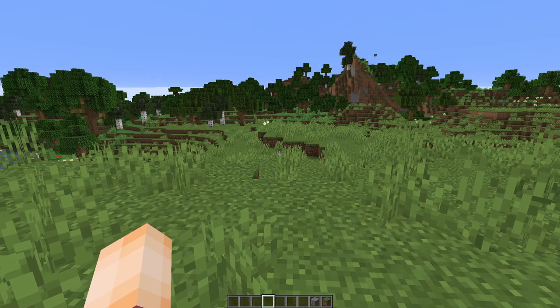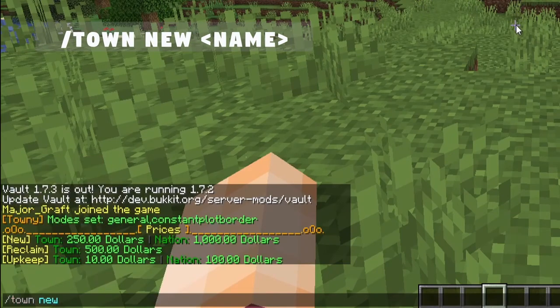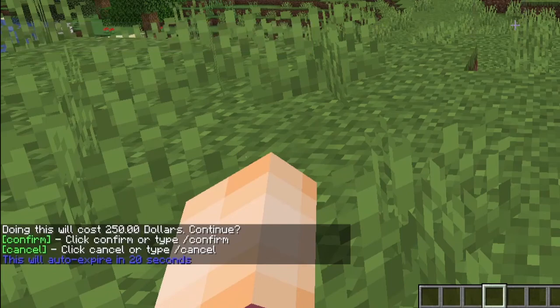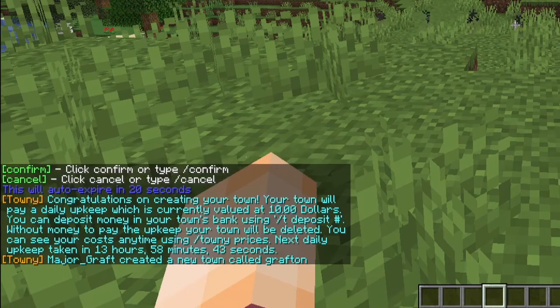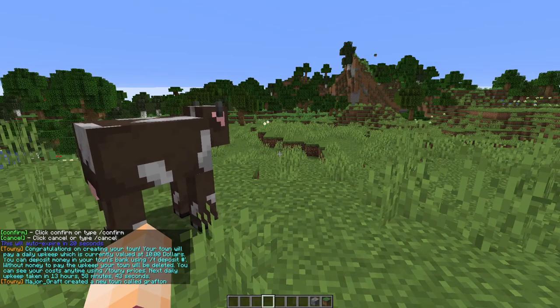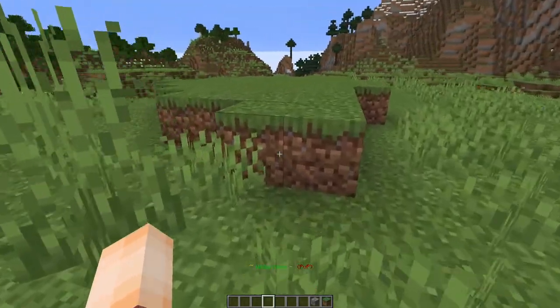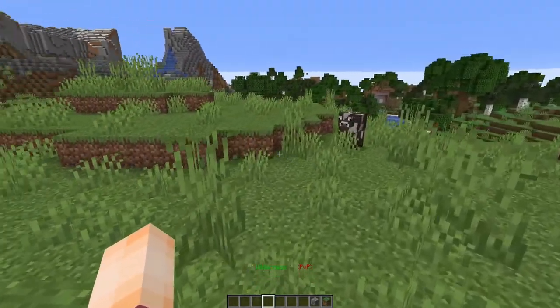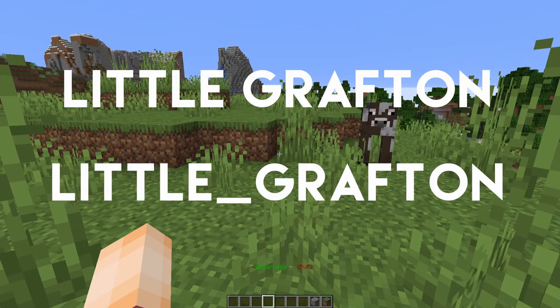Once you're happy that you've got enough cash and you're standing where you want your home block to be, you can start your town by doing `/town new` and then a name. I'm going to call mine Grafton. It will then ask you to confirm, so just do `/confirm` and there we go — we have now started our very own town. A quick note on naming: if you give your town a name with a space in it, Towny will replace that space with an underscore, so just be careful.